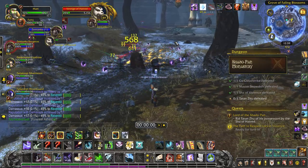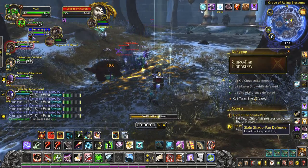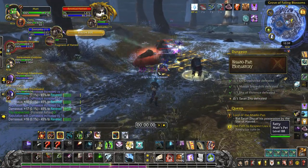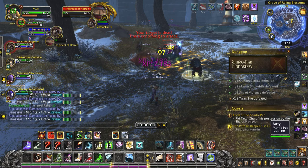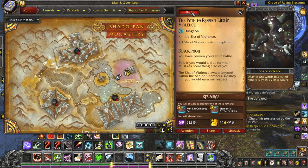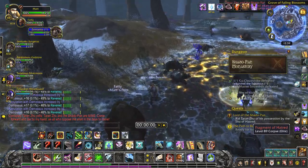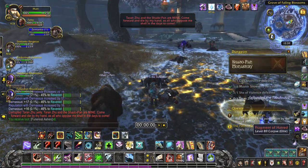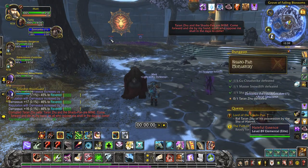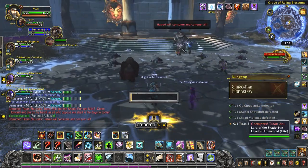As soon as these little AOE areas open up, then you get to the bodies to turn this stuff off. And we've got the last boss right here. I usually like to clear the orbs on the side first but we didn't quite get time.